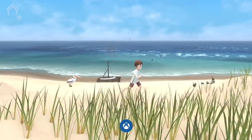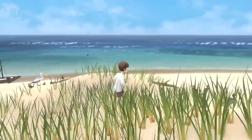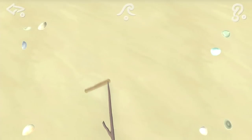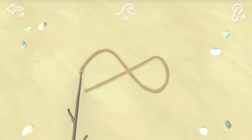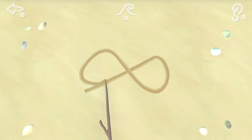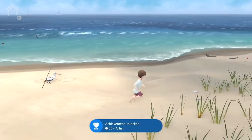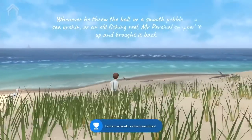We'll continue forward to the right and end up on the beach by the sand. We can interact with the stick in the sand. All we'll need to do is just draw anything you feel like, and then press B to back out. That should unlock another achievement or trophy. You can also wash it away with the waves.